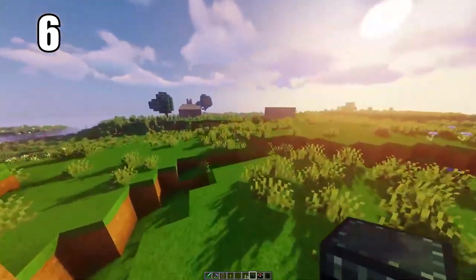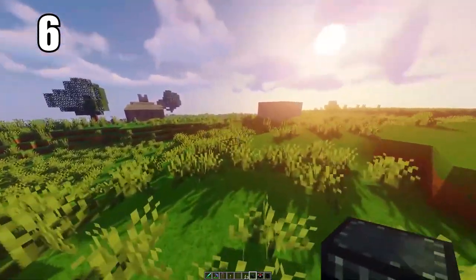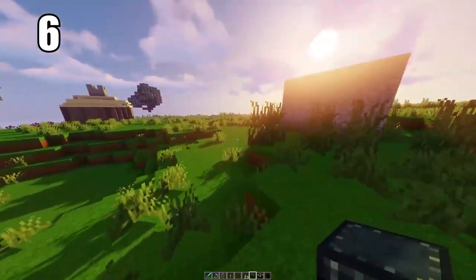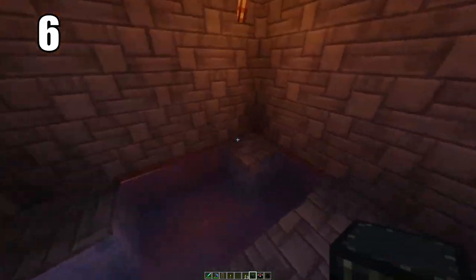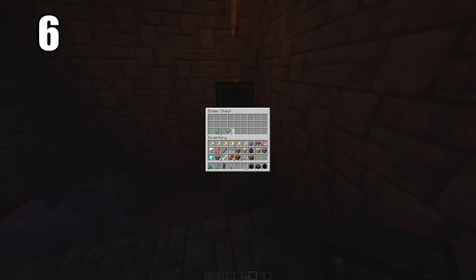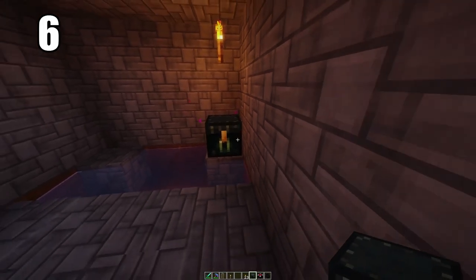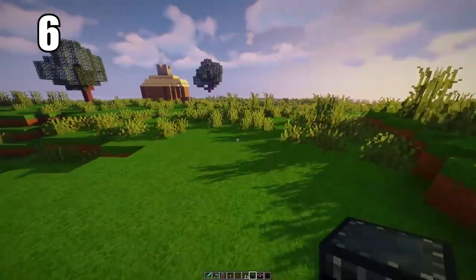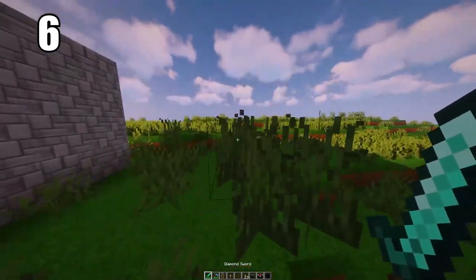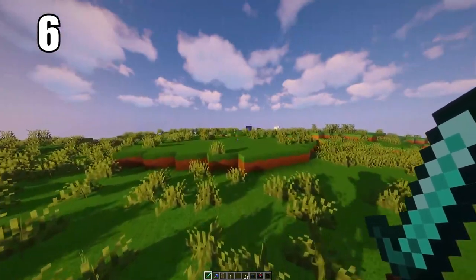Tip number 6 is keeping your ender eyes or anything extremely valuable in an ender chest. You can hide it somewhere in the world where there's basically no chance of it being destroyed, and then put the other side maybe in your safe house. The thing is, between these two chests there's a connection, so you can pull any items that are in that ender chest from either side. This is the best way to keep ender eyes safe — just in case one chest gets destroyed, you don't lose all of that progress. Definitely invest in some ender chests when you can.